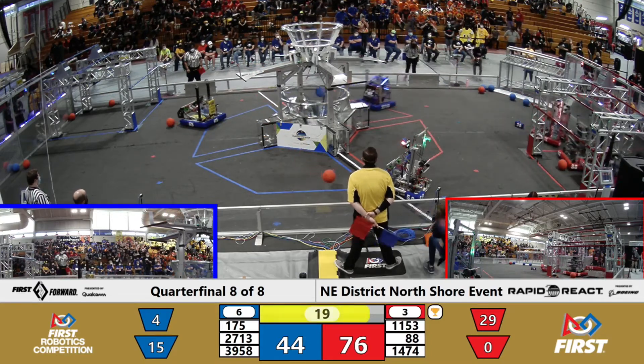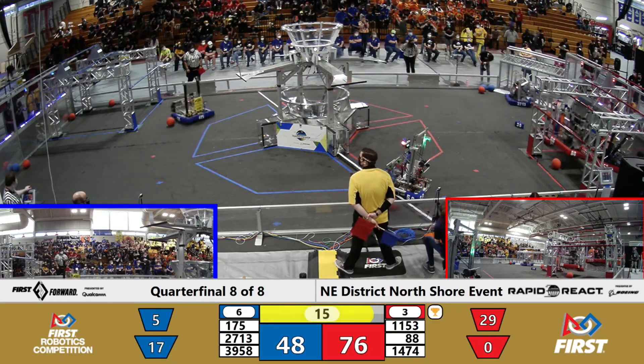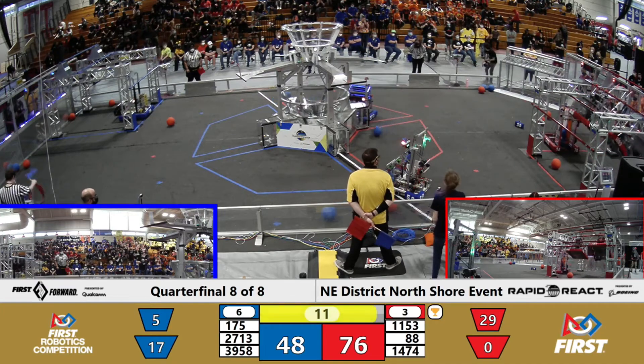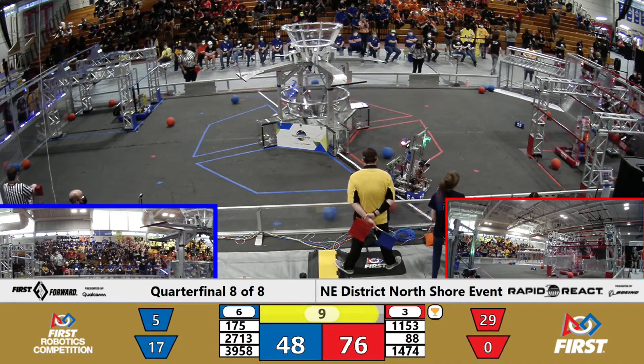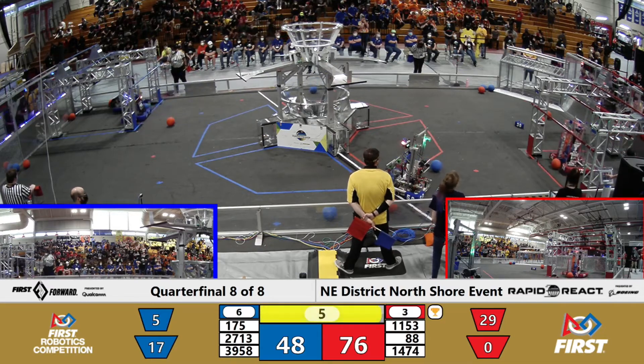The two juggernauts of the red alliance going over to the hangar. The first to climb is 11-53, but right behind them is their partner TJ Squared, who is the first to the traversal. Will 11-53 make it up there? Yes, they will.